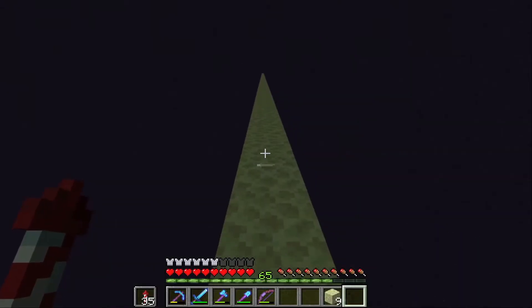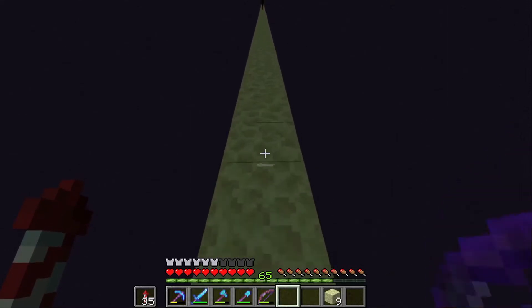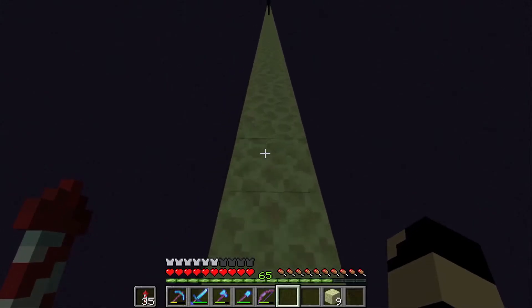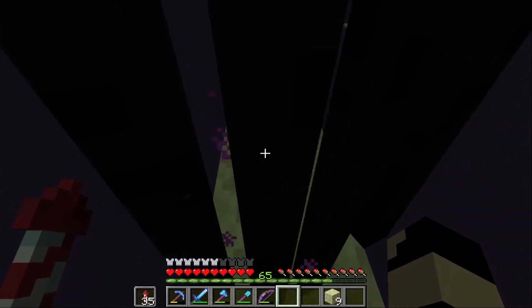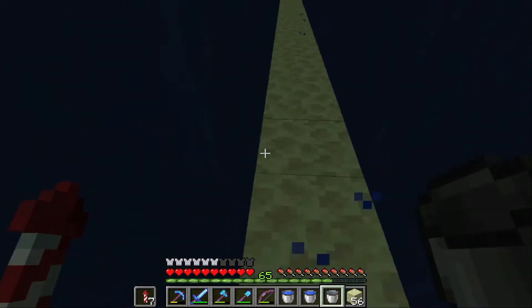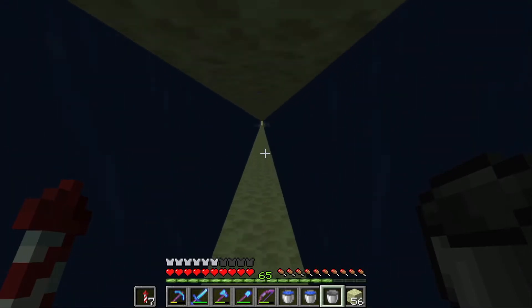That is one scary look. There'll be enderman that have spawned on this pathway so we need to be careful not to get shoved off. I've got my elytra on and I've got some fireworks so if we do we should be okay. We need to fill in the top part of the bridge, and with this bucket of water right here that should be the end of the extremely long water tunnel that I have created right here.